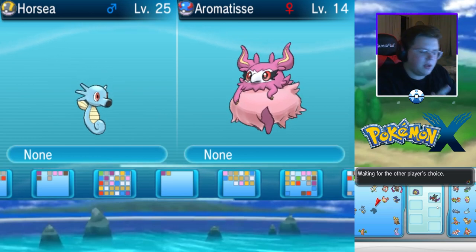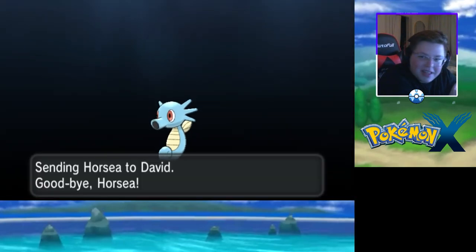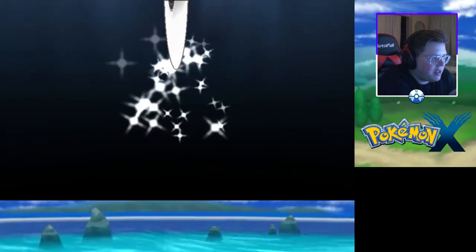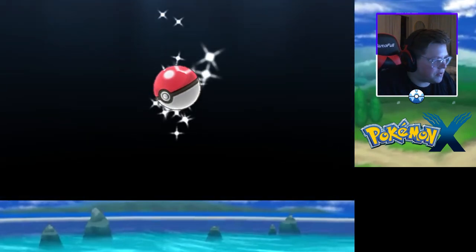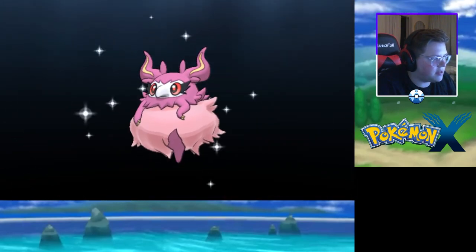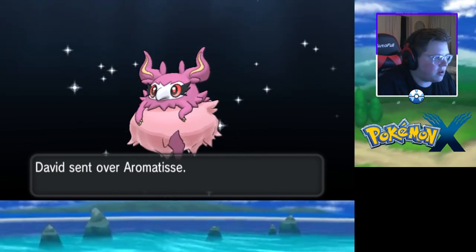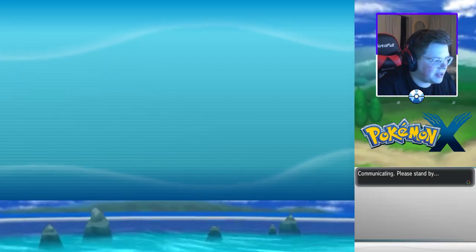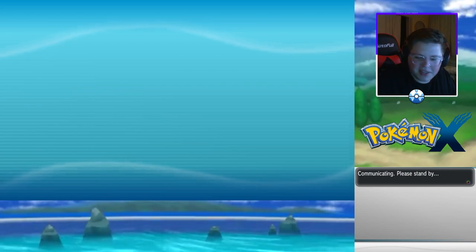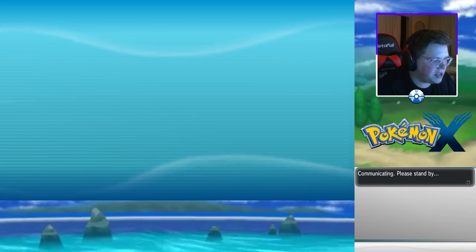Oh, I also need to get Bulbasaur too. To do the Bulbasaur that might require a third account, but it's pretty easy since I get it right at the beginning of the game — basically I just need to get to the first meeting with Professor Sycamore in Lumiose. The Bulbasaur is very doable. These last couple Pokémon are going to take a long time comparatively — we used to get like 50 per episode but now we're probably going to have to hunt down more obscure ones which I'll have to find a random user on a site to trade me.